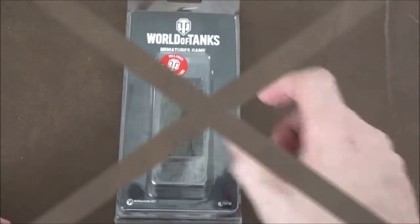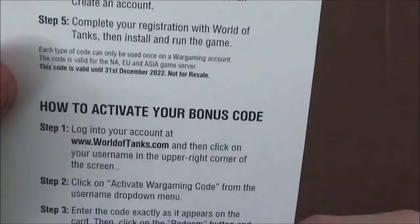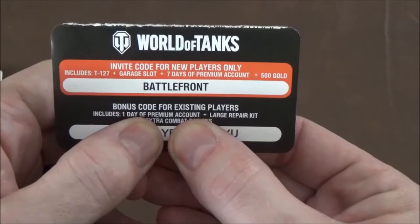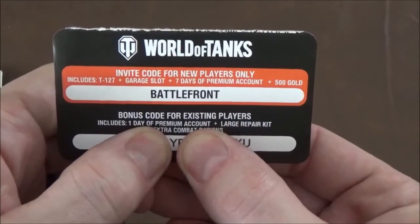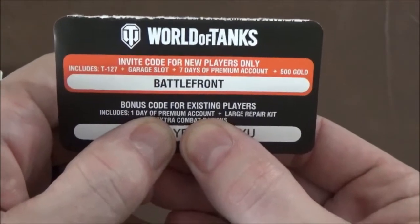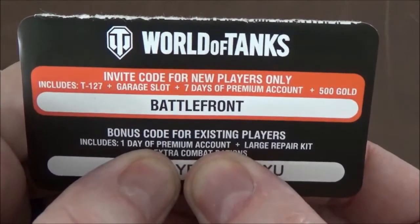We're going to get in and take a look. On the little sleeve that's in the back here, there's a little thing on how to activate your codes — mine are torn off right here. But on the bottom there are actual codes. The top one is for a new account, and the bottom one is for existing accounts, which is why I'm covering that one up. The top one is actually the same on all of them.